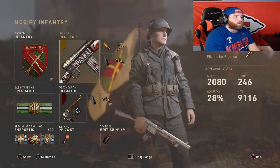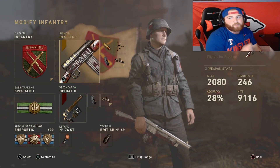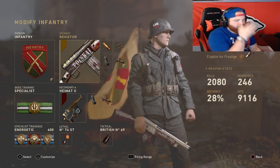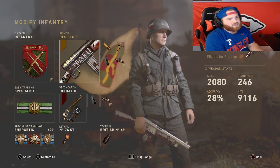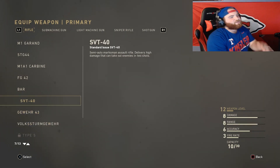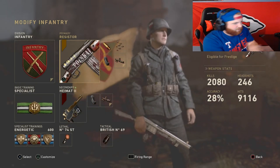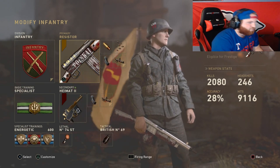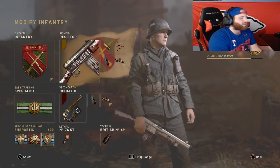The seventh class is the Volkstrum Gewehr. I haven't used this in a couple of months on stream, but it's still a solid AR. I don't have any DLC guns in this video except for the Volkstrum Gewehr, though you can substitute the AVS if you prefer. We have hustle, escalation, and energetic because you feel a bit slow with the Volkstrum Gewehr, so energetic helps compensate.